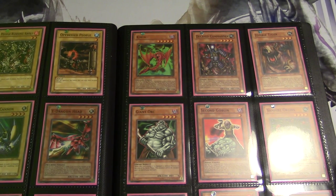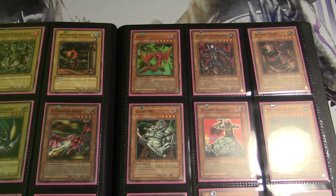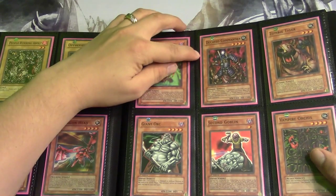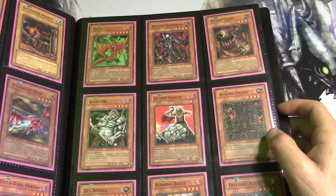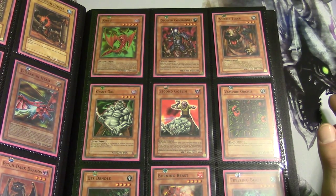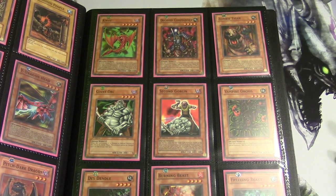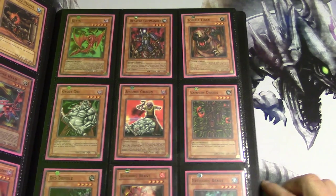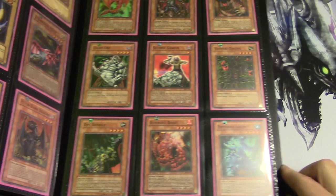My camcorder is about to die — give me a second, I need to plug it in. The good thing is I learned my lesson and I have the charger right here. It is now plugged in. Okay, so here we have Decayed Commander. Over here we have Zombie Tiger. Giant Orc — I used to run this guy a lot back in the day. I didn't really know how to use him at the time but I thought he was awesome just because he had 2200 attack points at only four stars.